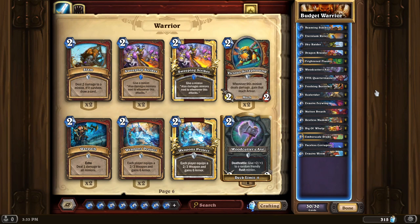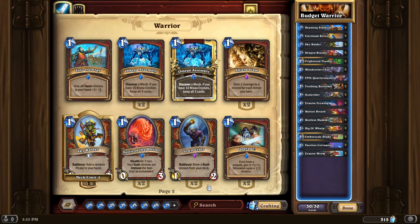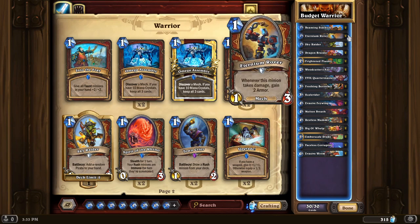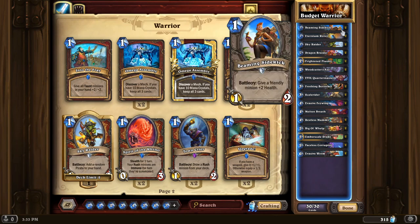One of the notable things about warrior in its current state is that it actually has a lot of really strong one-drops inside of its arsenal. Unfortunately one of those best one-drops is actually an epic — Town Crier — which if you happen to have, I would definitely put into a deck like this. Other really notable cards include Eternium Rover, a 1/3 that gains you armor as it takes damage, and Sky Raider, a 1/2 that adds another card to your hand. A one-mana minion that gives you another minion is really strong. And for any tempo deck, Beaming Sidekick — a 1/2 that gives a friendly minion +2 health — is really strong, making it effectively a 1/4 in stats for one mana.